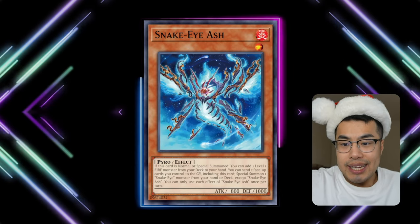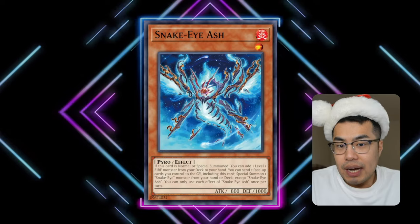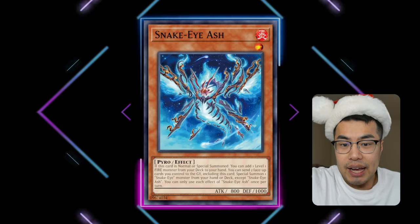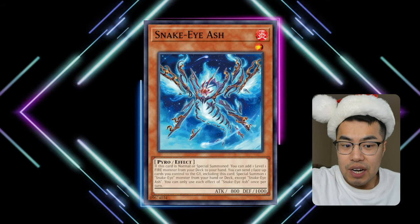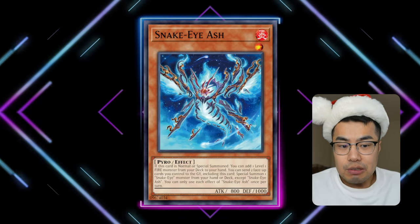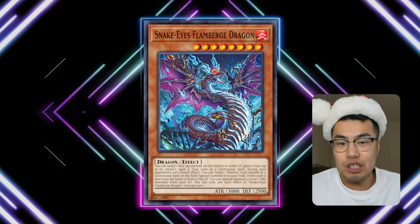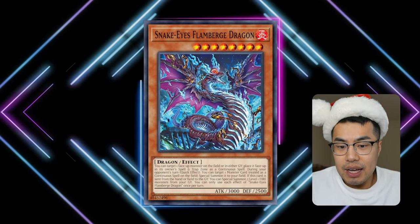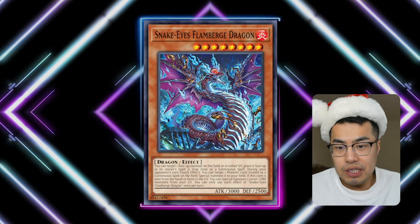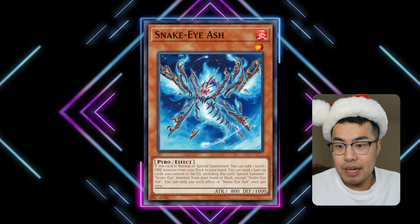They're as Tier 1 as a deck can get because every other deck essentially isn't powerful enough to compete with them. Rescue Ace is still watered down because they only have one air lifter, whereas Fire King still has everything. Snake Eye Ash also has another crucial effect that lets you send itself plus any other card to the graveyard to special summon Flamberg Dragon, which resurrects two level one bodies from the graveyard — effectively getting three bodies for the cost of two, a free plus one.